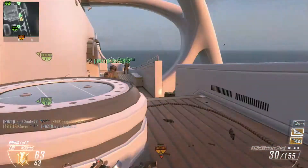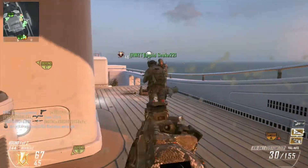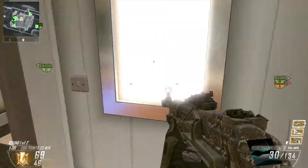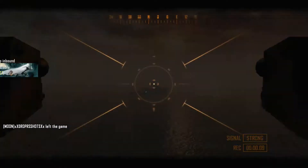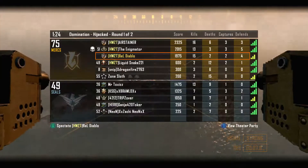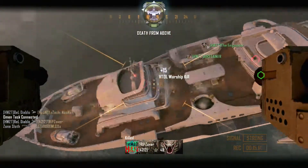Back through the middle again, checking these sides, making sure the spawn's clean. You don't want those people running around your spawn messing everything up. There's my VTOL — gonna duck downstairs somewhere I think is safe to pull that bad boy out. I really like the VTOL on this map — they spawn in that nice open area.